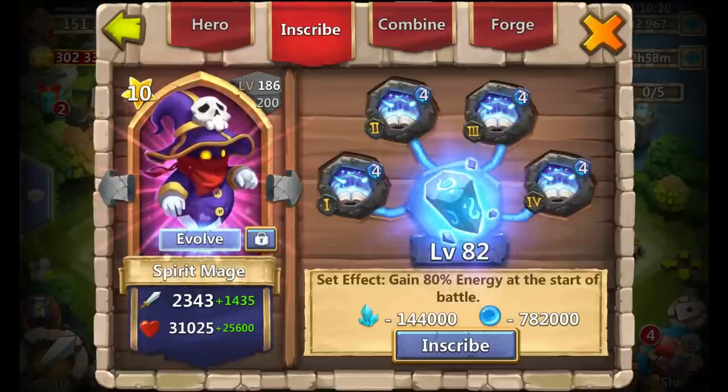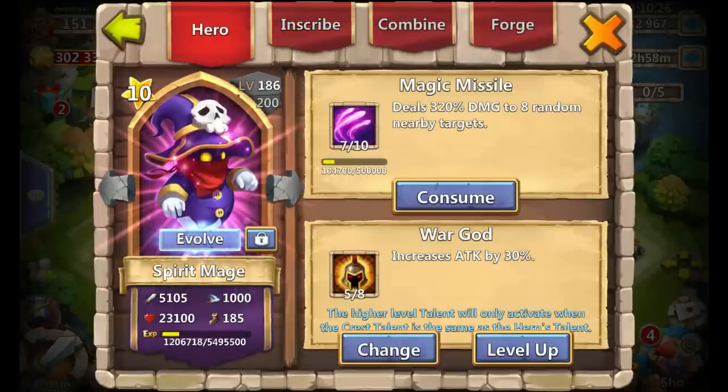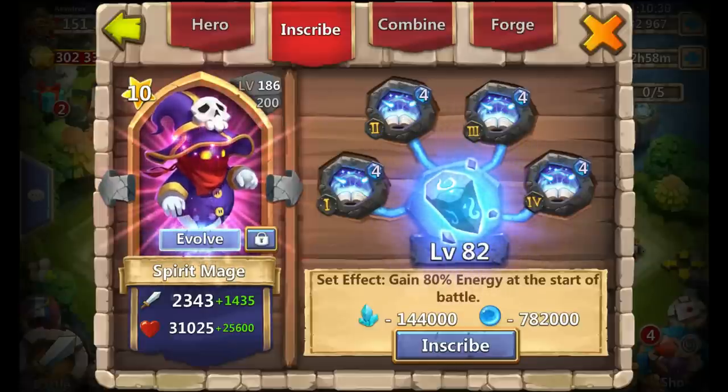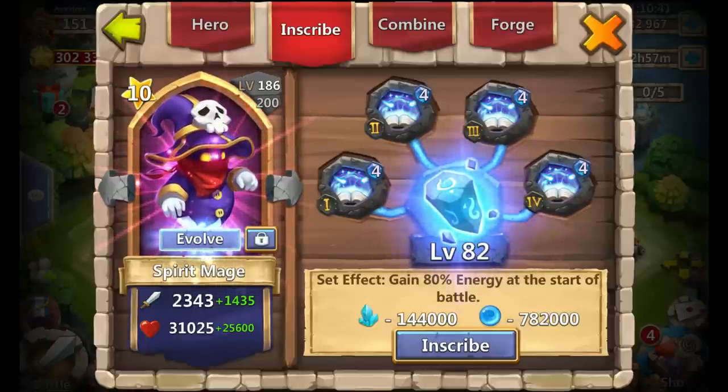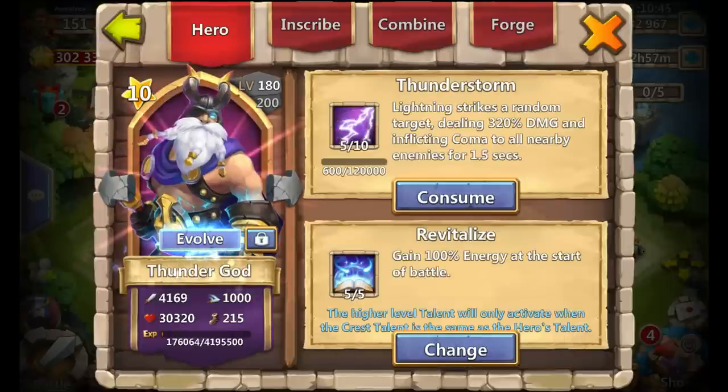Next is Spirit Mage: level 4 Revitalize, level 82 inscription, 5-0-8 War God, Magic Missile only 7 of 10. I have Revitalized because of the Lost Battlefield team — I'm still debating one last spot and Spirit Mage is kind of trying to make the team. Next is Thunder God: 5-0-5 Revitalize — actually the very first Revitalize I ever got, back when you couldn't even choose which hero to put it on — 5-0-10 Thunderstorm, level 4 Bulwark crest set, level 81 inscription.